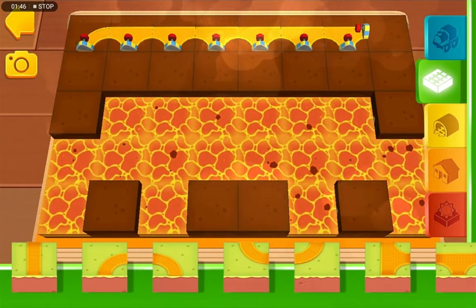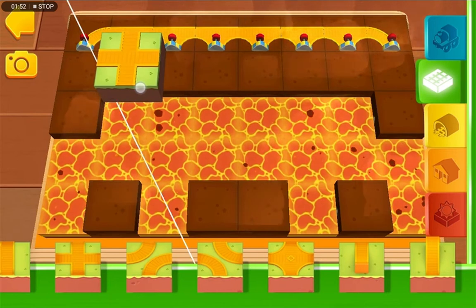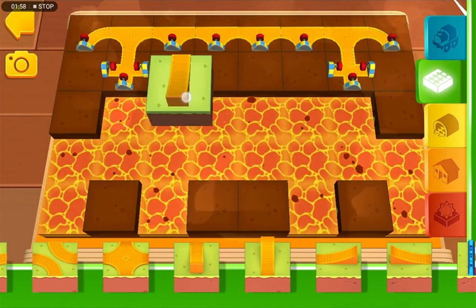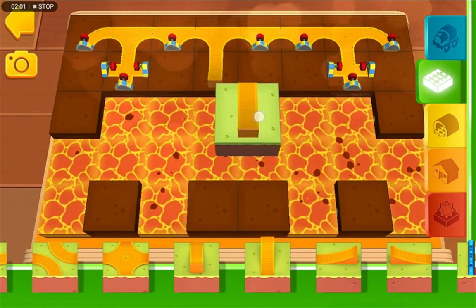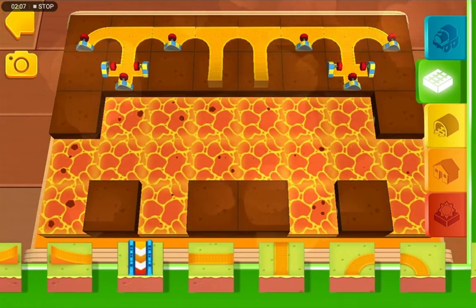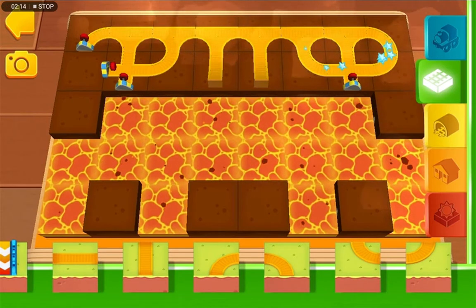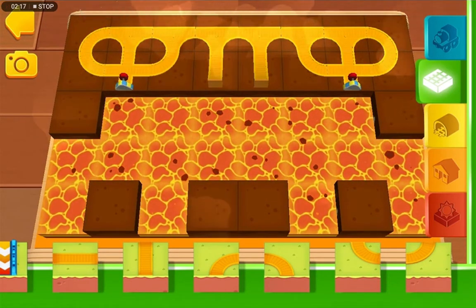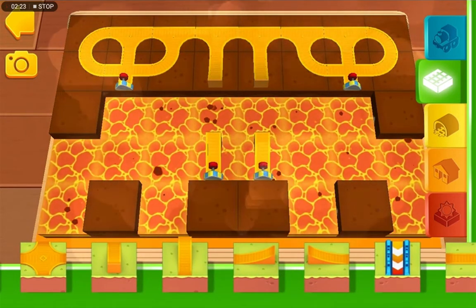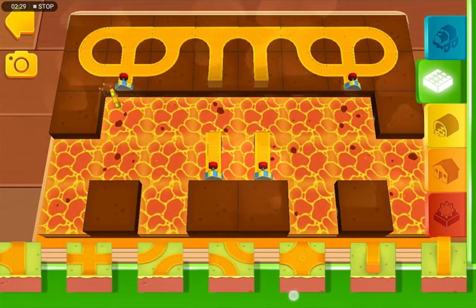Let's add some curves now. Let's add some crossroads - yes, this one here, this one here. The other ones will have a ramp. Okay, these ones need a curve. I need to put some more curves. Okay, let's put some ramps right here. Oh, a golden gear! Let's build the tracks.